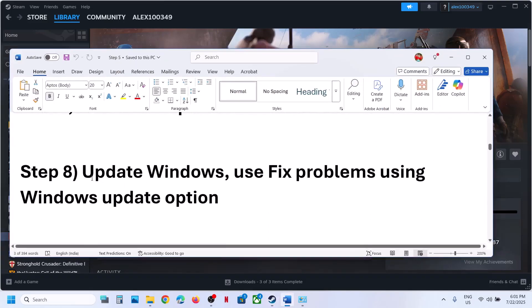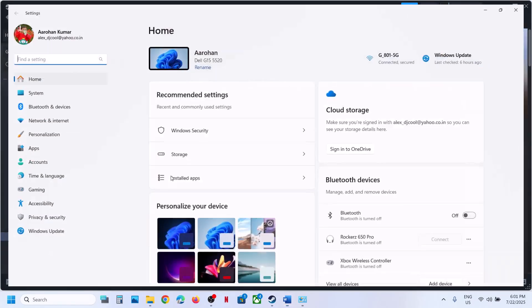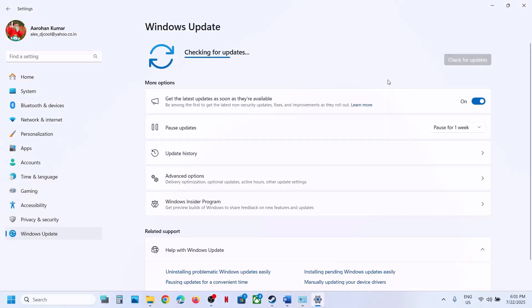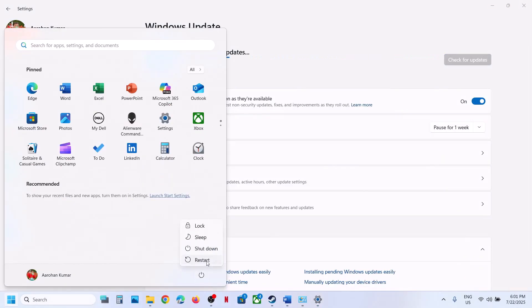The next step is to update Windows to the latest version — this is important. Go to Windows Update, click on Check for Updates. Once all updates are installed, restart your computer, and after the system restart, launch the game and check.